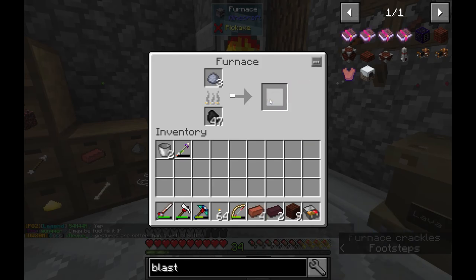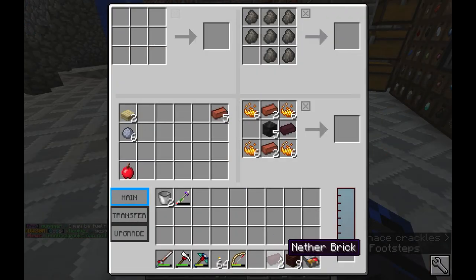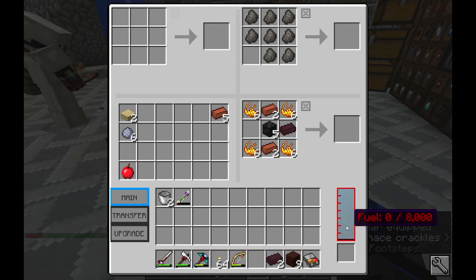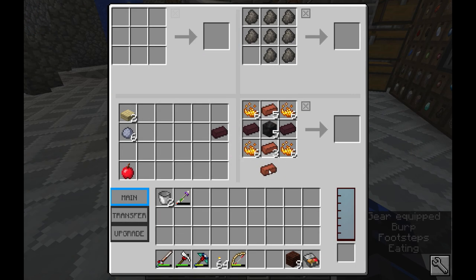I'll grab more of this. I don't ever recommend shifting anything in here, because if it's wood it'll just automatically go into the fuel slot. I think it's for furnaces because you can put furnaces in here. I don't ever recommend doing that though, just because this mod is really glitchy, even though it's a pretty cool mod. Just watch out for that.